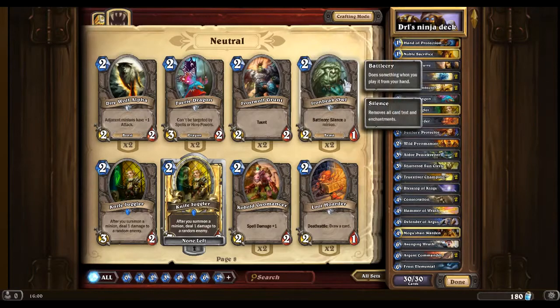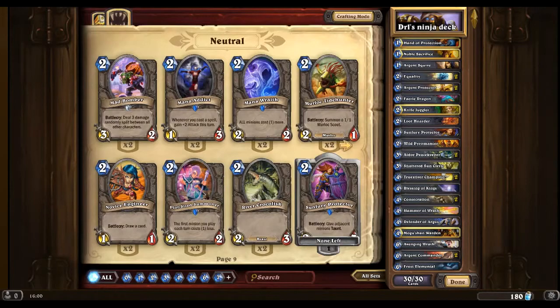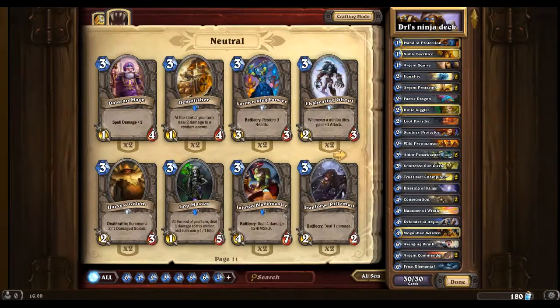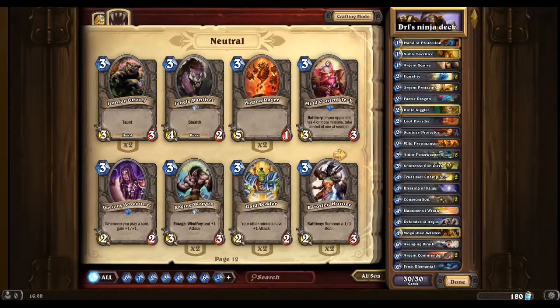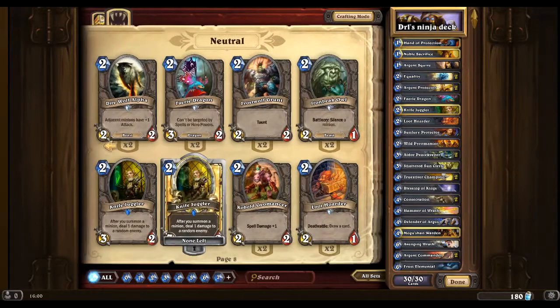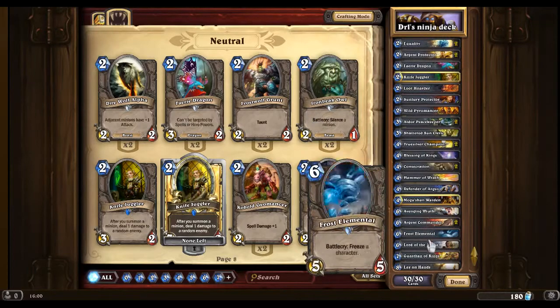You can also add cards like Iron Beak Owl, which silences a minion, or a Pint-Sized Summoner. You could also put a Raid Leader in here — it's very useful if you have loads of Silver Hand Recruits, buffing them all to 2/1. You will be using a lot of Silver Hand Recruits since there's not really a lot of cards that do a mass amount of damage — only these three.